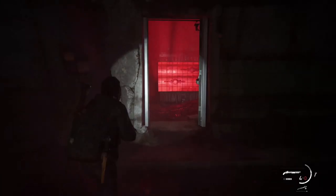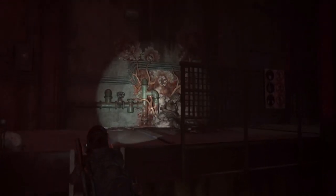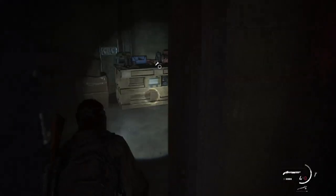The final workbench in the Seattle Day 1 chapter is in the tunnel segment. Look out for this part where you come into a room and there's a zombie hanging through the window. As you push forward and go up these ladders, just head to that blue door over to the right. Inside this door, you'll find workbench number five.